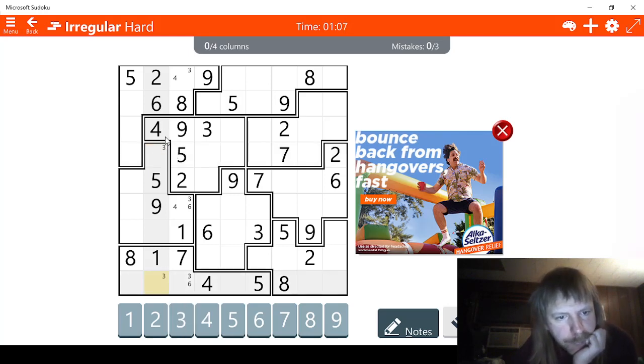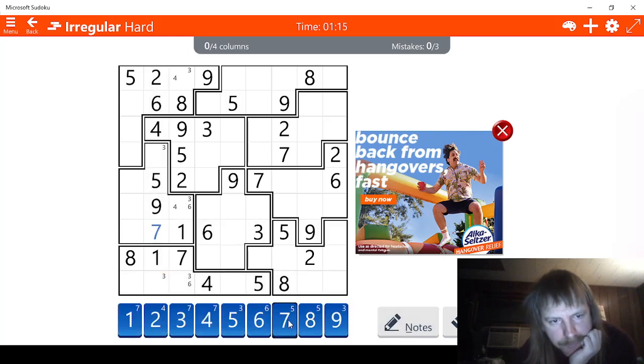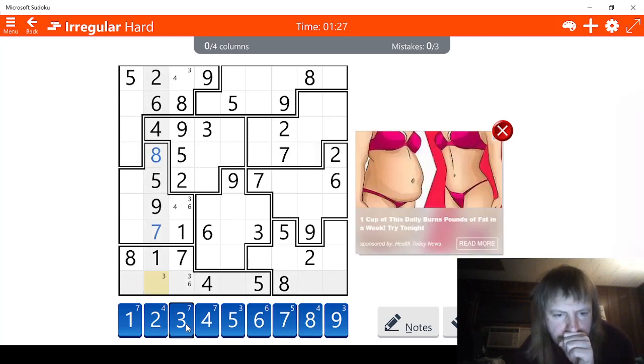We have four, five, six — we're missing a seven. This cannot be seven, that cannot be seven, so this has to be a seven right here. Good. We are also missing an eight, meaning this has to be three and this has to be the eight. And that means this has to be six right here.